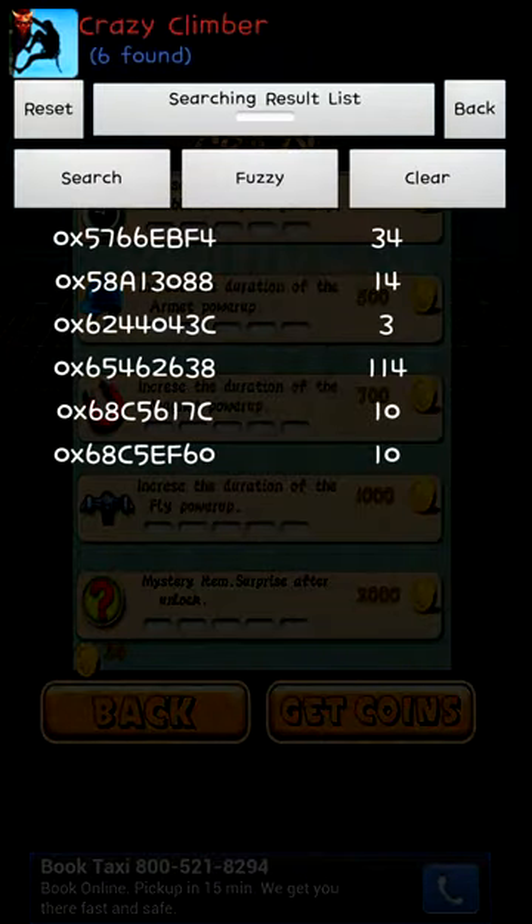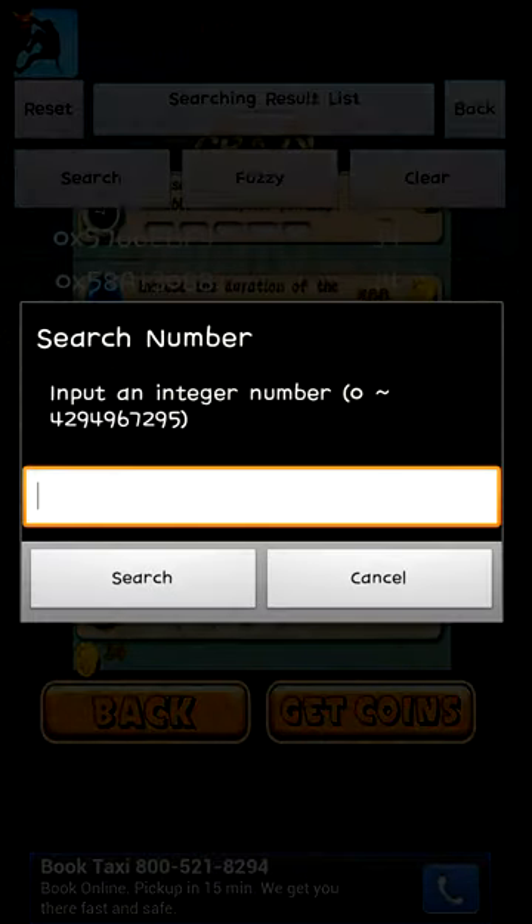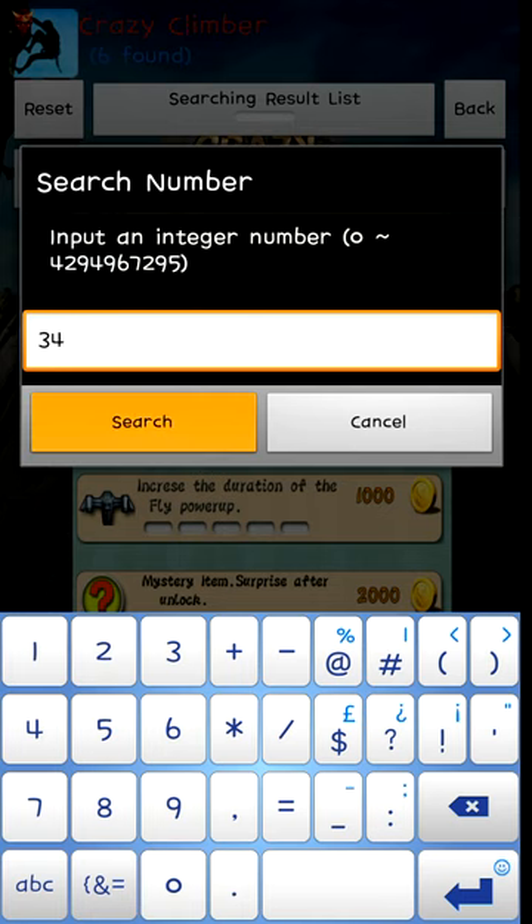Okay, upgrades — 34 coins. Search for 34, or you don't have to search it because as you can see up here it says 34, that means I have it. But if you guys are paranoid or something, search for 34 and you're gonna get one value right there.